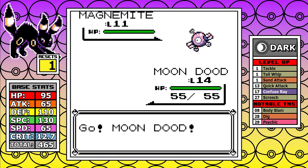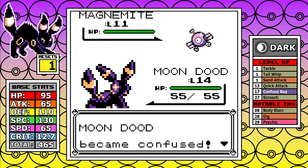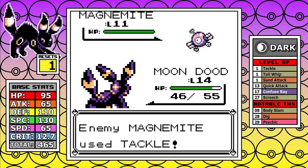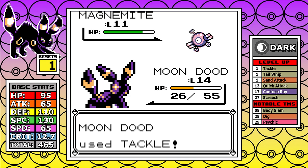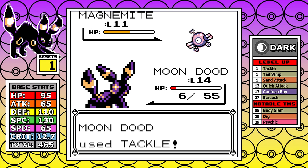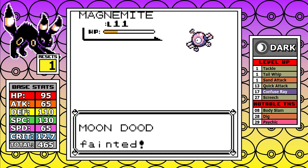This Super Nerd with Magnemite and Voltorb — normally a great source of experience — absolutely wrecks Umbreon. Magnemite has Steel typing, and since I have weak, resisted Normal moves, I do hardly anything to it. On top of that, it has Sonic Boom, which completely negates my defense stat with flat damage. This isn't a good fight to pick, so I have to reset and move on.